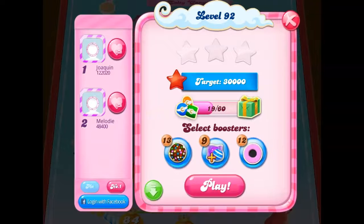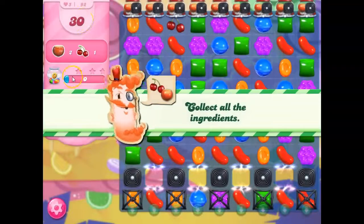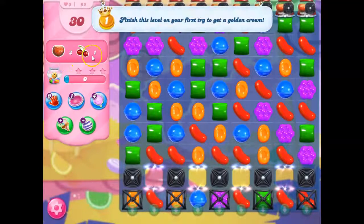Hi friends, this is WeR421 here to help you solve the puzzle of level 92 in Candy Crush Saga, where we have 30 moves to collect 3 ingredients.